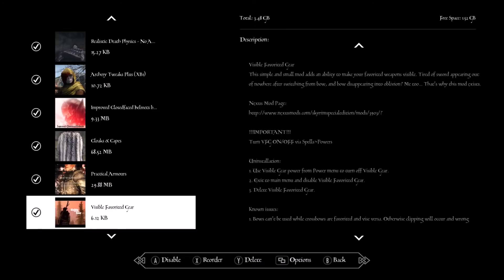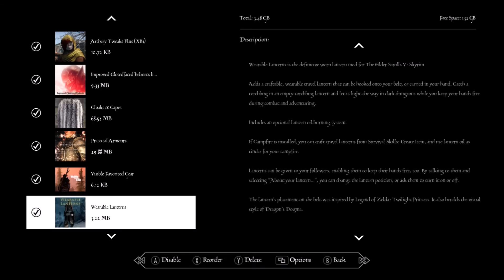Favorite Gear — a little flavor I like where I can see all my favorite weapons because I don't like how it was just one weapon in vanilla, giving you a ton more visible. Wearable Lanterns — adds a light source because I do have some darker mods, so it's nice to have a lantern you can actually wear and use.